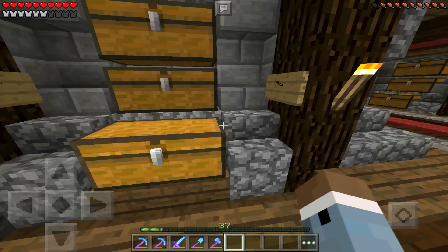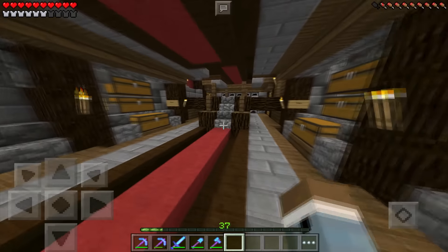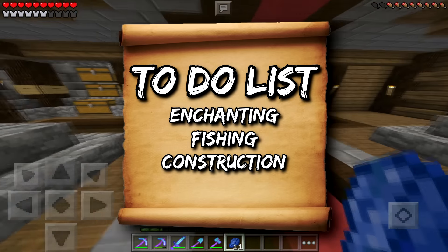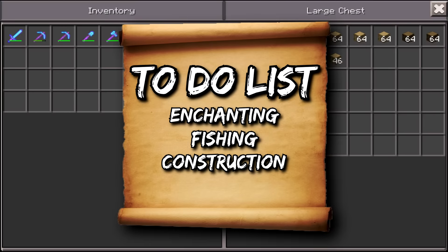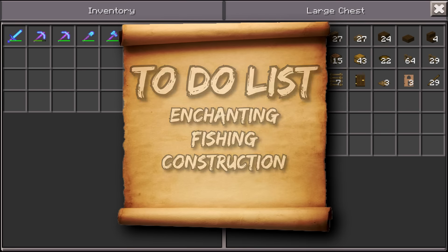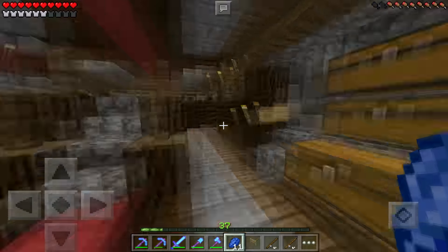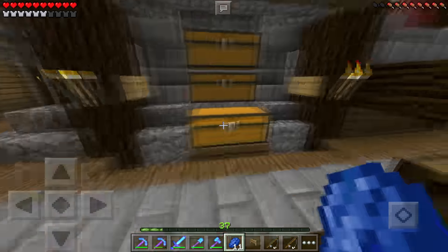Starting of course with enchanting, and there's one thing I do want to enchant — a lovely, glorious, magnificent fishing rod. I'm going to gather all of the things I need, and I actually already have a ton of fishing rods here so let me go ahead and grab all of those.